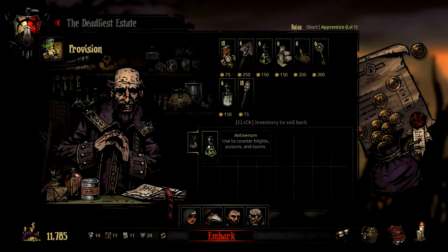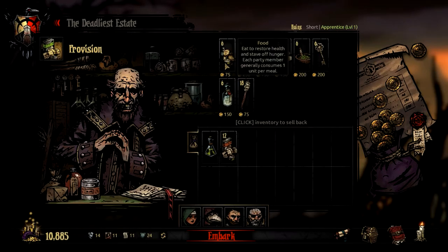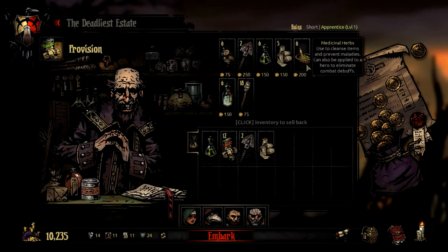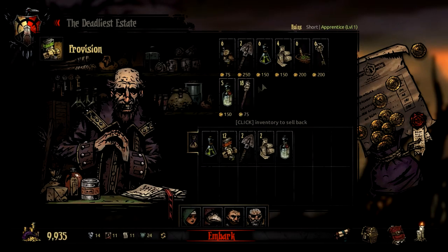Certain characters you bring might come with items already predisposed — whenever you bring a plague doctor you get an anti-venom; when you bring a grave robber, you get a shovel. This is a short mission, so I'm just going to bring a single stack of food, two shovels, going into the ruins. They usually don't do a lot of status effects, so one anti-venom and one bandage should be enough — actually I'll bring two bandages since they do have a little bit of bleed. One holy water, two medicinal herbs, a key, and five torches. Let's do it.